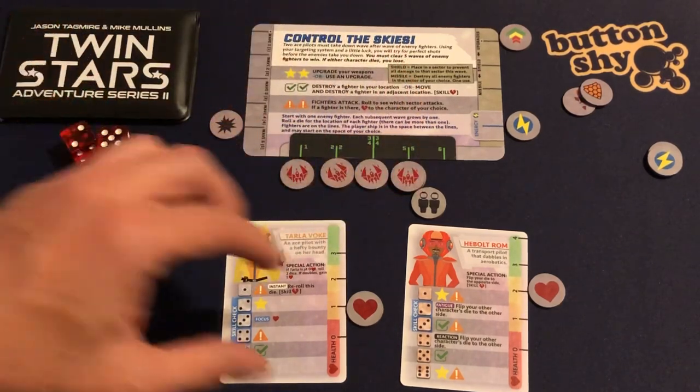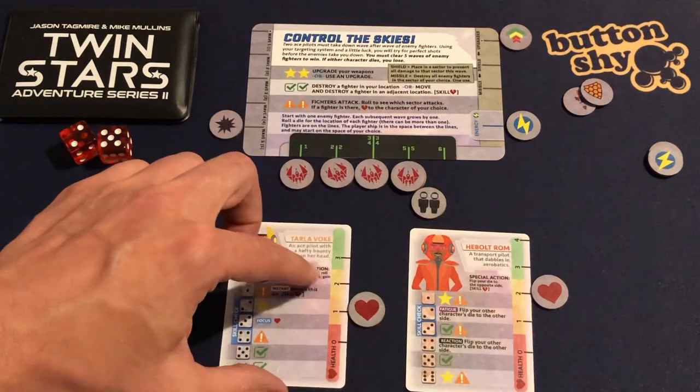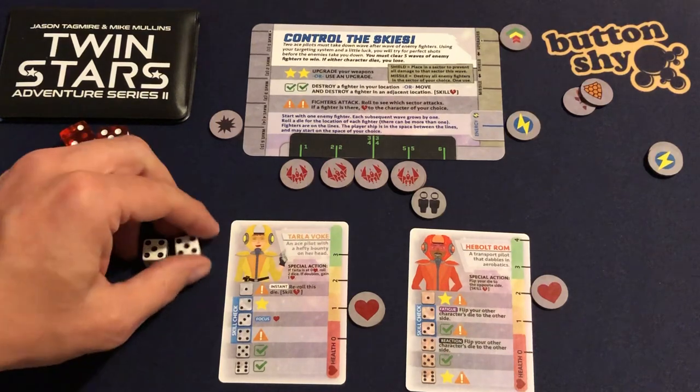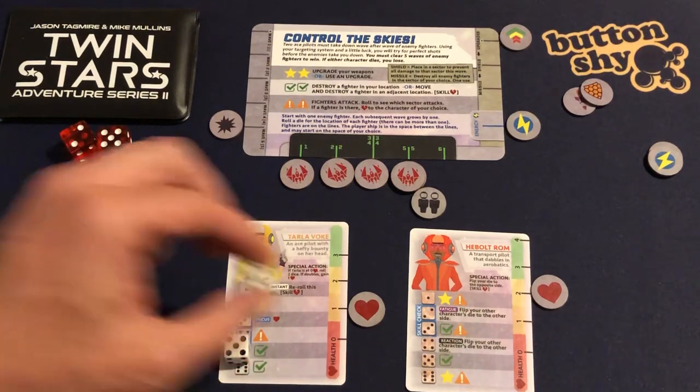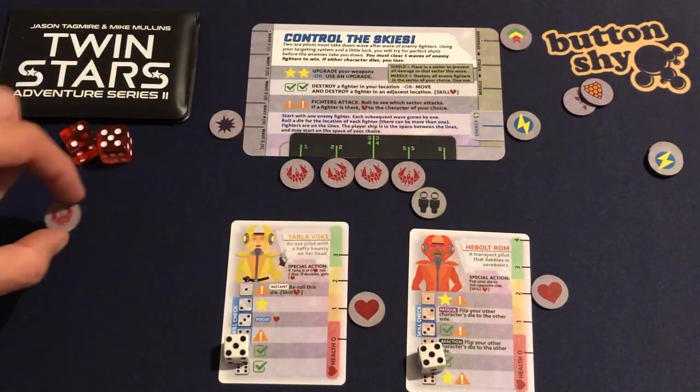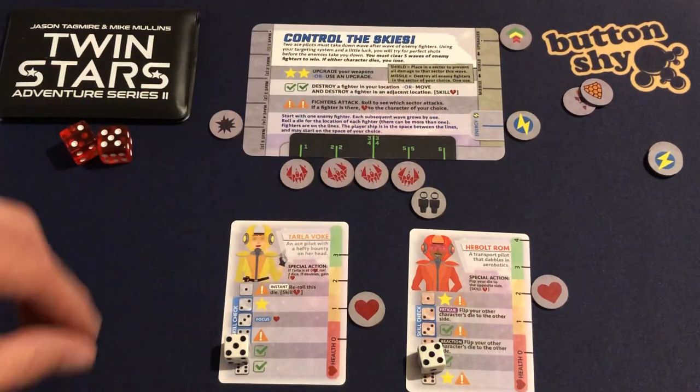This is going to be a close scenario. I roll five and five — a double check mark straight away! I destroy one of the ships in sector five. Done. Out of the game.